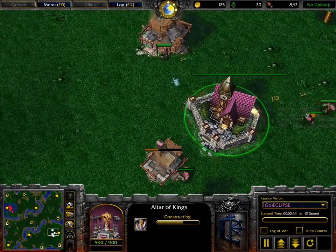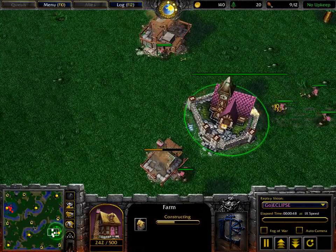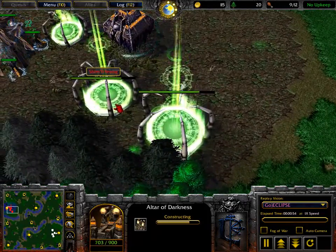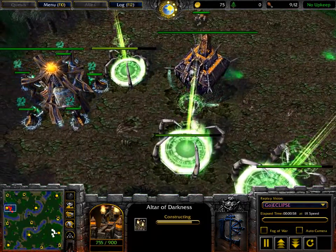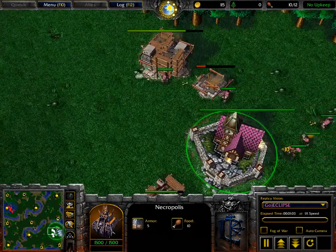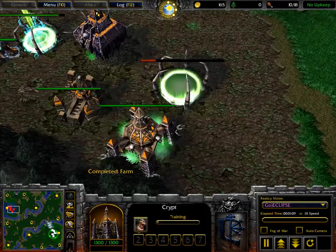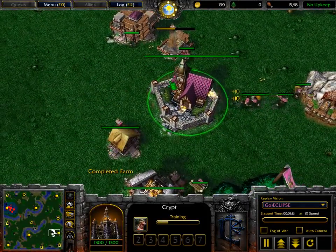We should be seeing the Altar of Kings, there's the barracks, and then a subsequent farm. So a pretty much standard build order here on Terranist Stand — one of those classic maps where not much has really changed. There haven't really been any balance issues. A lot of players like this map because of the rather large spawning distances between the players, and also the ability to do a lot of creeping. Terranist Stand does normally have a lot of creeping.